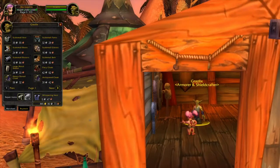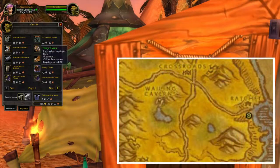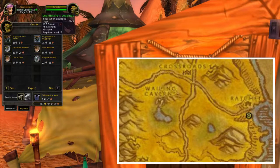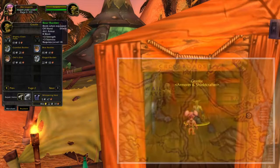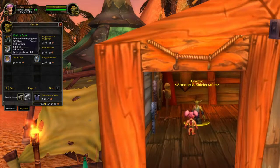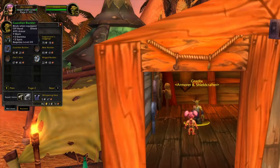Next up are the Neutral vendors. The first one is located in Ratchet in the Barrens. This vendor is selling different kinds of cloaks, even some mail leggings and also some different shields. It's a lot easier for Horde to go to this location, so if you play Alliance, I would recommend you to check out the Alliance section because a lot of these vendors are selling the same kind of items.